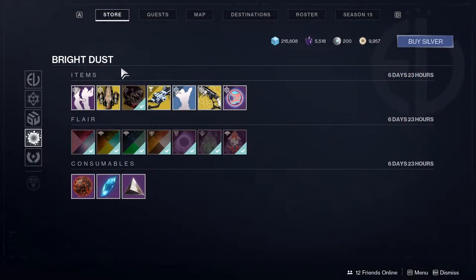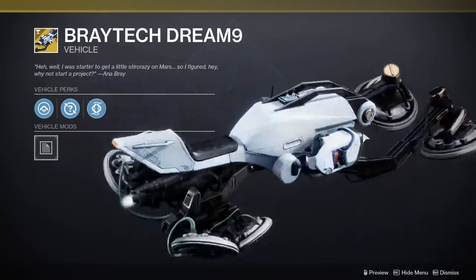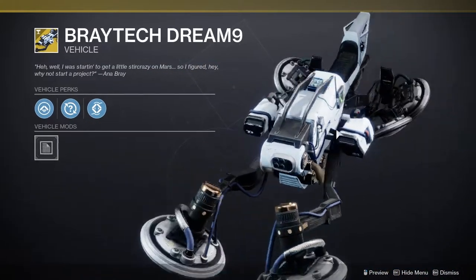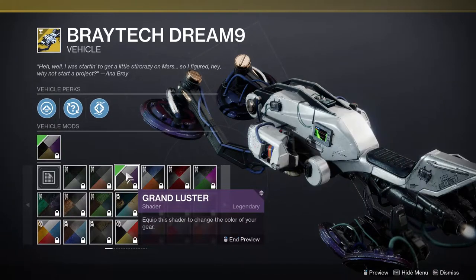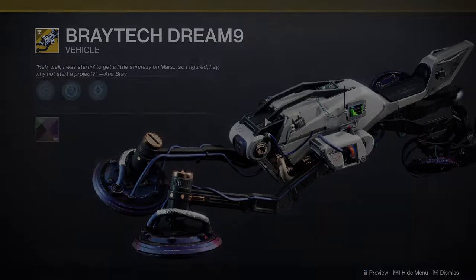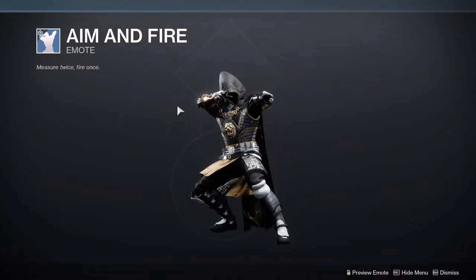The Titan version is probably another one I'm going to pick up, and the Warlock I'm probably not going to pick up — still deciding. Next one is Break Tech Dream Nine, which is pretty cool. It lights up, which is really cool. I again do not like to waste bright dust on ships, sparrows, ghosts, and transmit effects because I feel like they're always a waste.